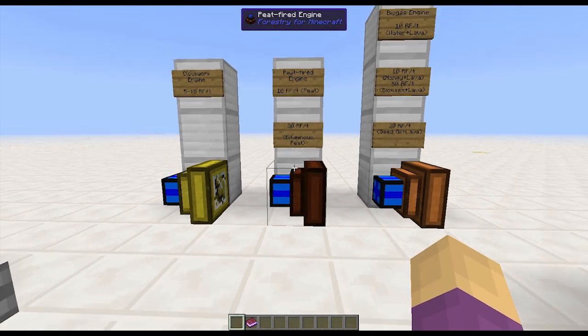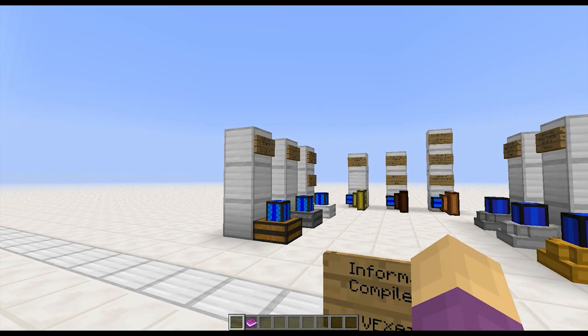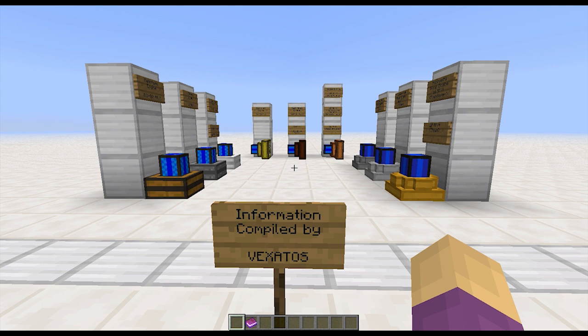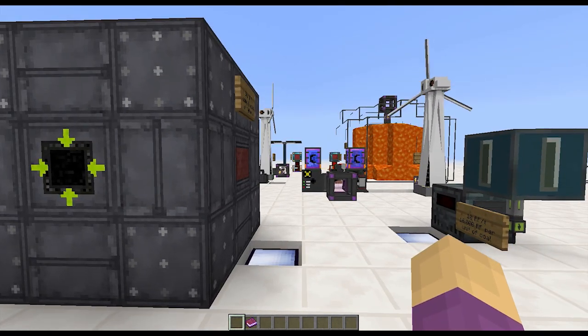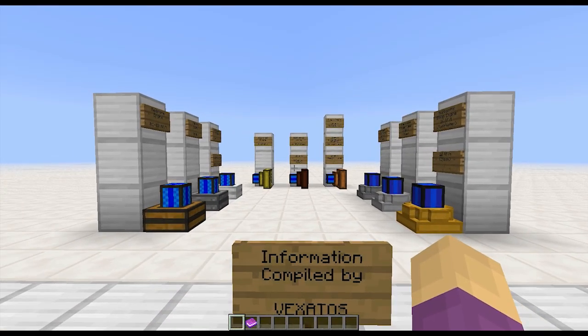You can make a whole bunch of biogas engines, run them off water and lava, and then slowly switch them over to seed oil or biomass as you develop your infrastructure — without having to rebuild your engines. I'd like to thank Vexitos again for compiling all this information from BuildCraft, Forestry, and Railcraft respectively. It's a valuable stock of information. I'm going to link in the video description to the spreadsheet he passed to me with all these numbers, all the details, and the exact rules on how he tested it and what the efficiency numbers are. If you're looking for alternate sources of power you haven't explored before — maybe you've come in with Mekanism, Thermal Expansion, and Ender IO and want to try something more established and old school — give it a go.